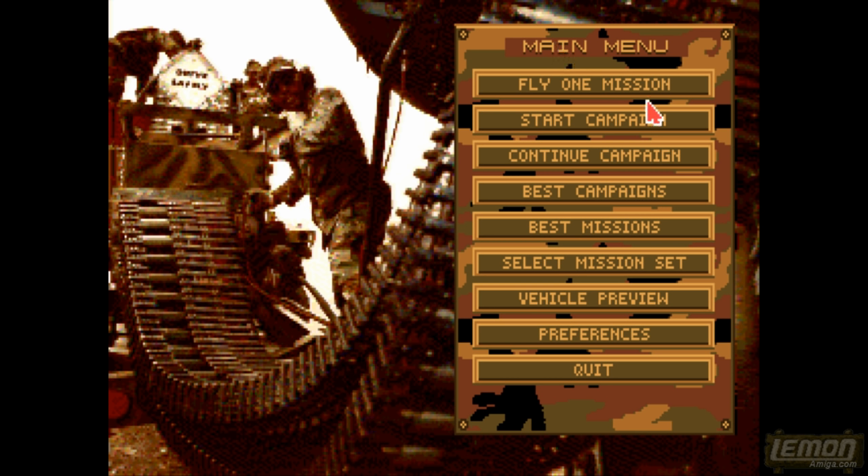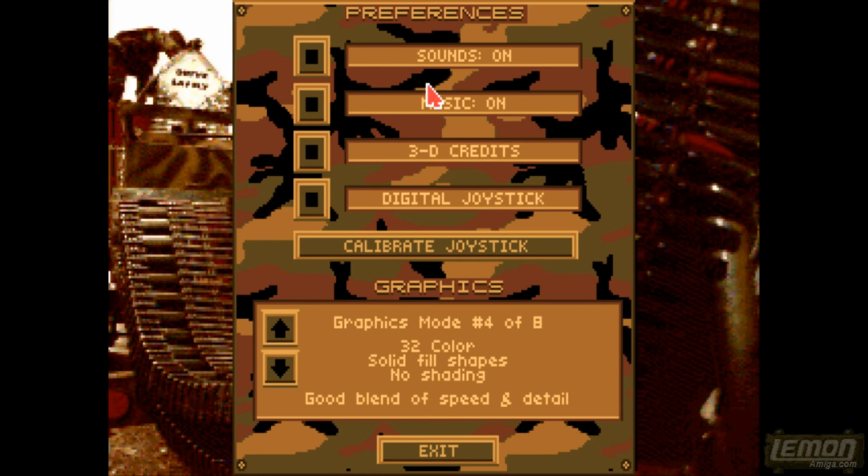Checking out the main menu, we can fly one mission, start the campaign, continue a campaign, check out our high scores, and also select a mission set of the missions available. By checking out those preferences we can also change the joystick calibration, because we fly with the joystick, or I guess we can also use the mouse.